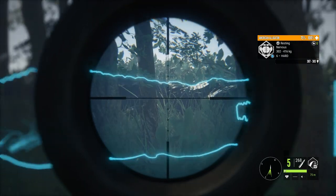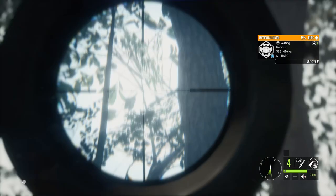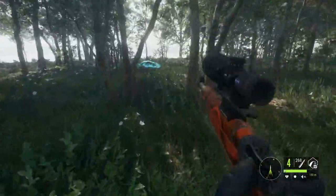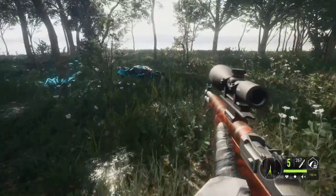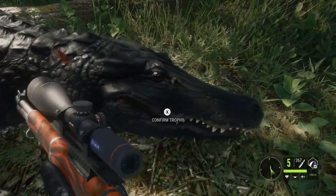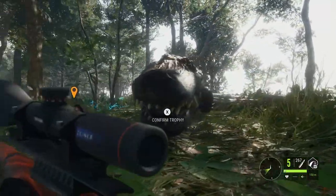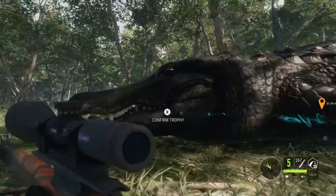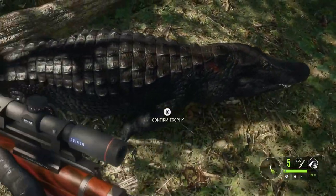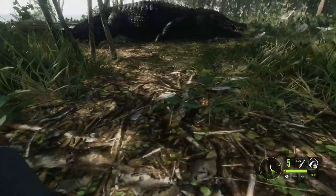Thankfully I had host of the server, so I fast travelled to the nearest lodge, changed the time, and by the time I got back he was already resting on the shoreline. Put a neck shot in him whilst he was lying broadside and dropped him. My heart started pounding the minute I picked up that track and it actually said melanistic — you guys know how hard I've been working trying to get all the rares for alligators, and the melanistics and albinos have been avoiding me. So I just couldn't believe I'd finally found one.